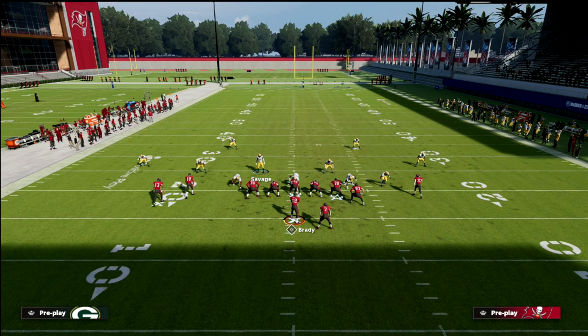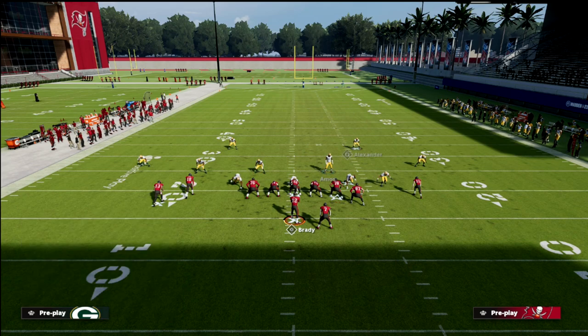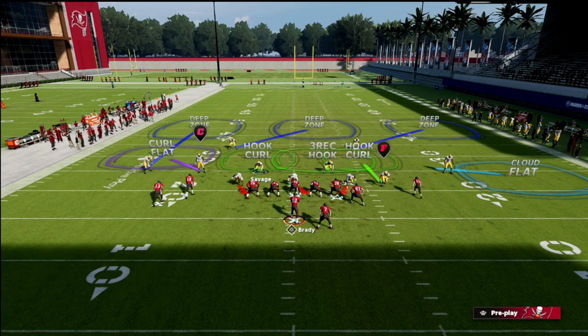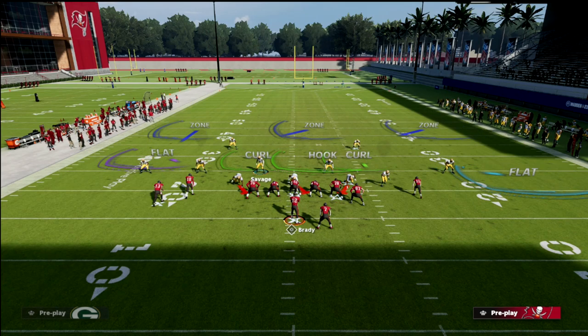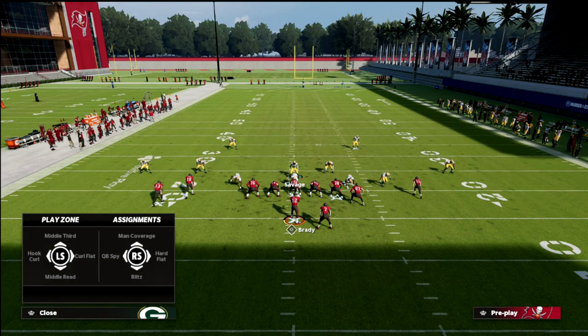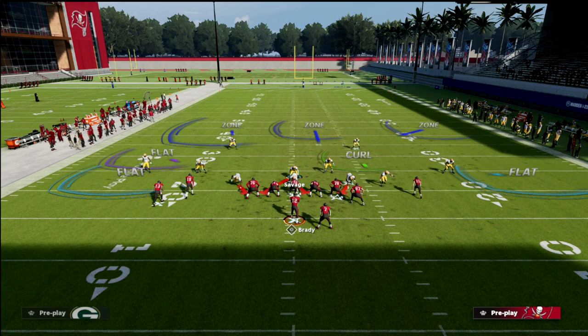However, this is why Cover 3 Cloud is so good. You'll notice on the right side you have an outside third to the wide side of the field, and then you could go with an inside or a half to the short side — something like that. There's nothing wrong with that, and you can kind of get back into the same basic idea.